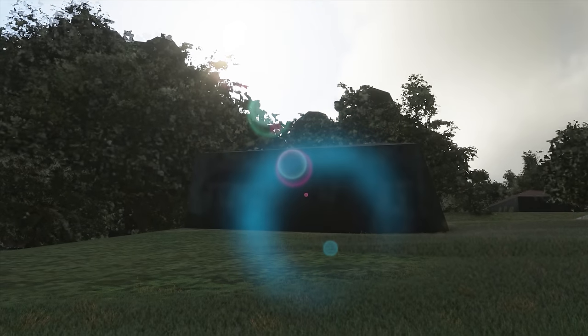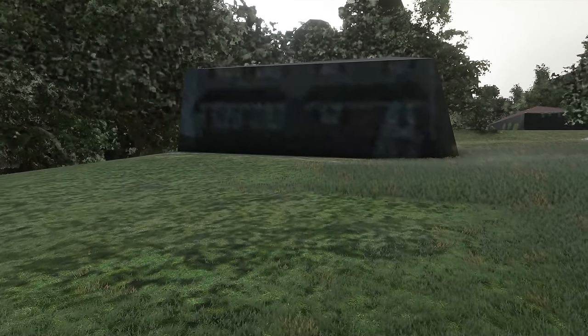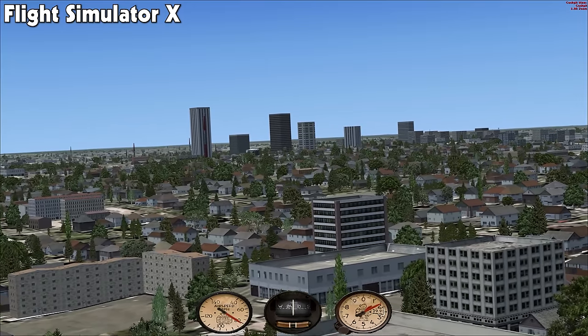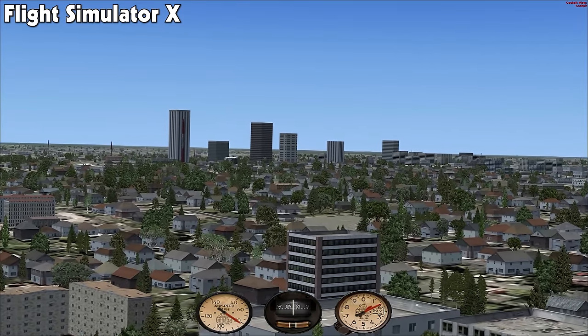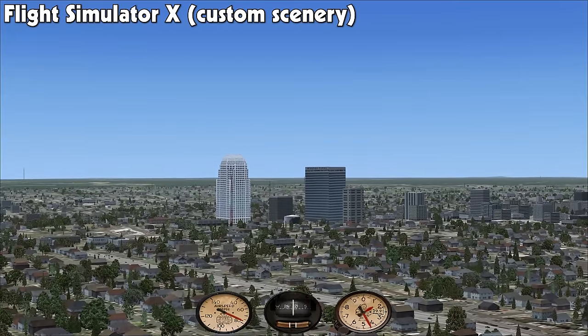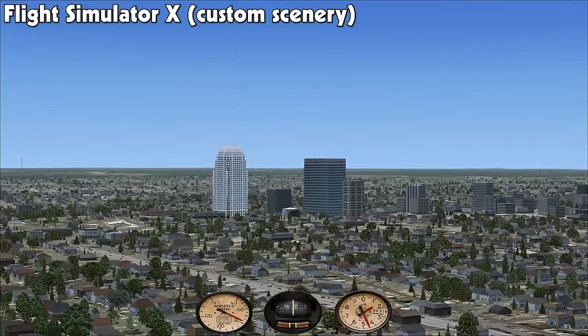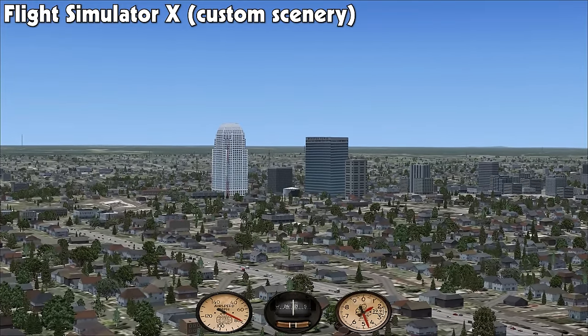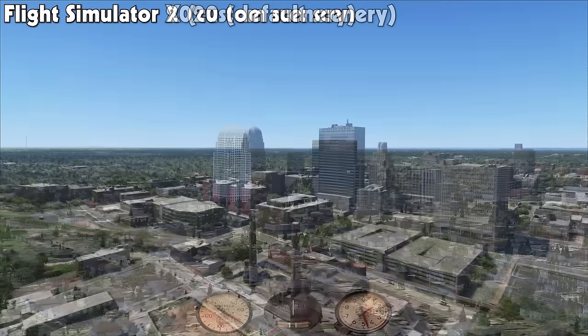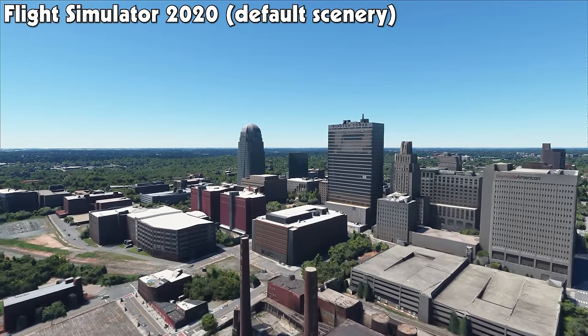The closer you look the worse it gets, but seeing as this is meant to be viewed from thousands of feet up, it does the trick. Compared to what it looked like before in FSX, there's no comparison — the whole area was a joke. I even made my own custom buildings back in the day just to bring some semblance of reality to the place. Now there's no need. It looks great as is.